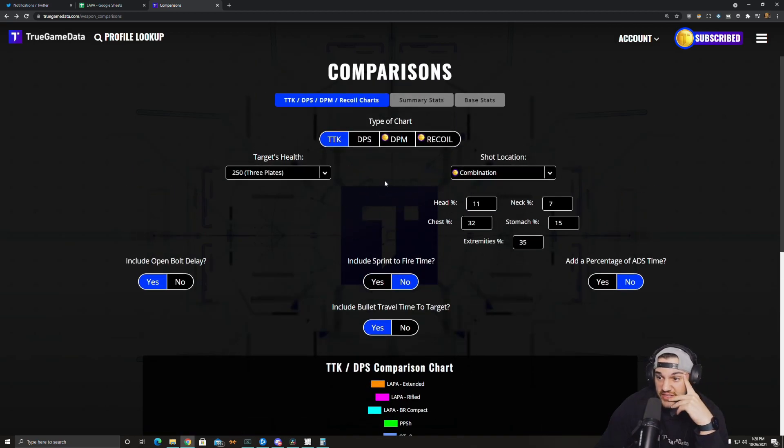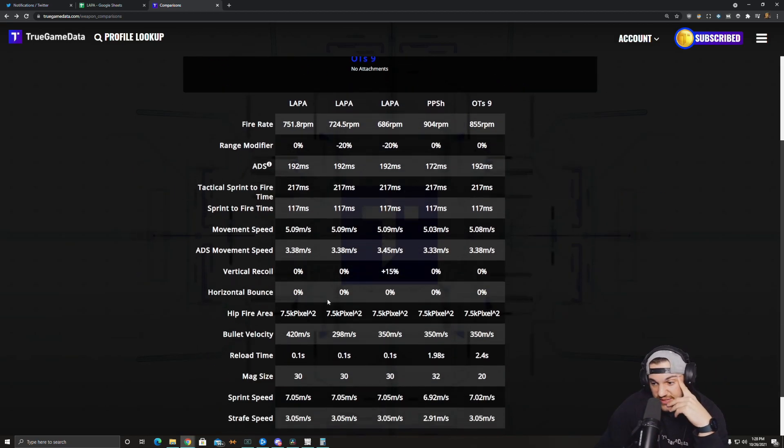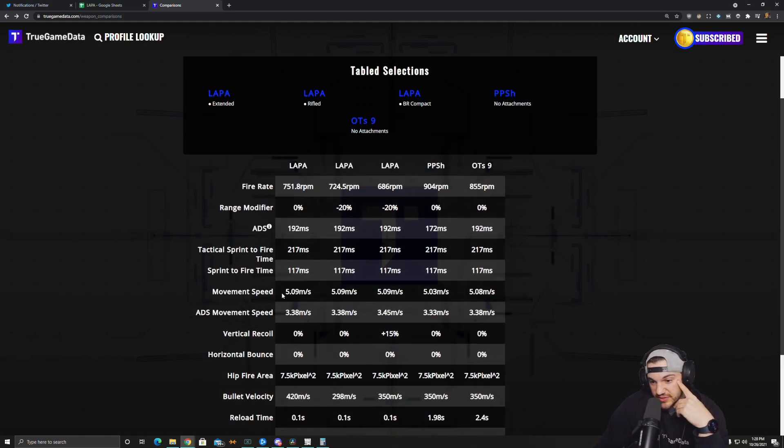Something else really important for an SMG is mobility. Looking at movement stats with just the barrels on, the LAPA has the fastest movement speed in the game and the fastest ADS movement speed in the game. Those translate to sprint speed, strafe speed, and things like that — so looking at those two stats tells you exactly where a gun stands in terms of mobility.